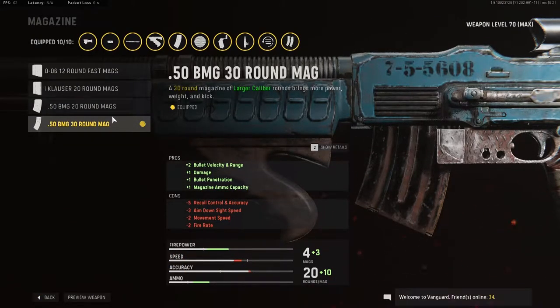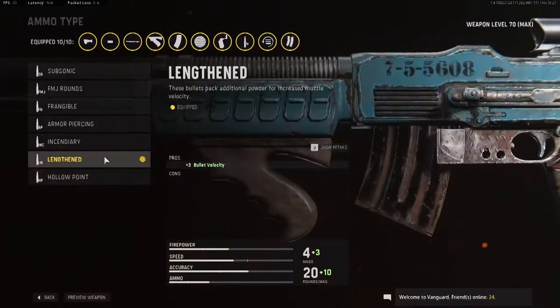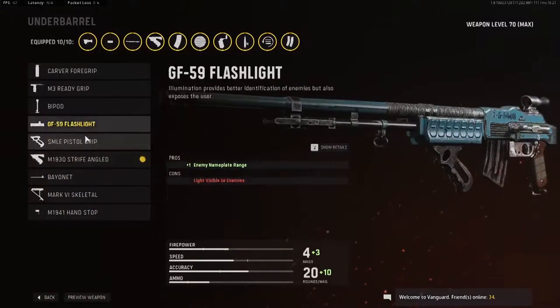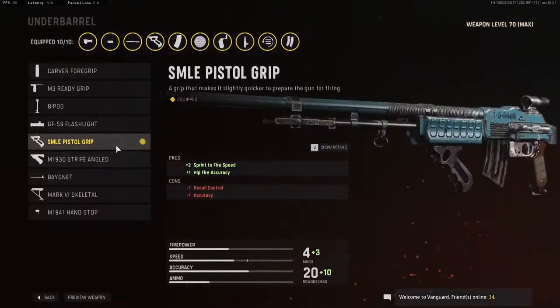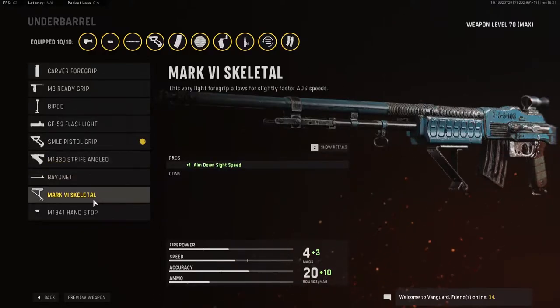This is the key part right here — these mags, the .50 BMG 30-round mag. This is the best mag for this gun, it is insanely good. It comes with the variant too — Lengthened — giving you plus three bullet velocity, which is really key for this class setup. Then we are using the SMLE pistol grip for the extra sprint-to-fire speed and hip-fire accuracy.